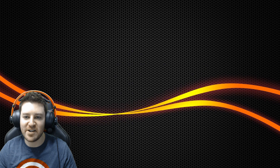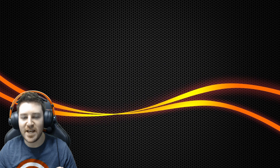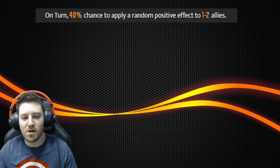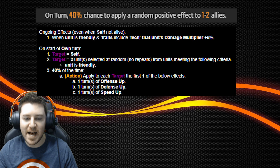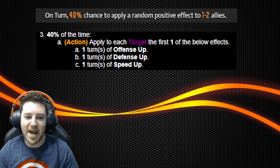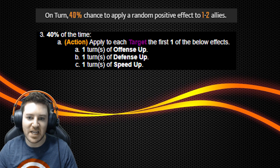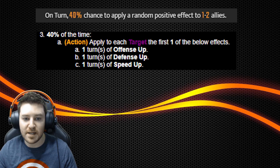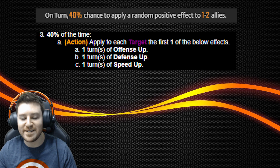Now we'll take a look at five abilities that are actually better than they seem. Starting with Rocket Raccoon's passive, Expert Tinker. The part of this ability that's incorrect is the line that says on turn, 40% chance to apply a random positive effect to two random allies. Whenever you see random positive effect or random negative effect in a character kit, they're actually only ever referencing three buffs or debuffs: speed up or slow, offense up or down, and defense up or down. Rocket's passive actually lists all three of those effects, but the code applies only the first one listed, which is Offense Up. This means Rocket will only ever apply Offense Up to himself and an ally with his passive. However, concerning how much damage Rocket already does, I see this as an absolute win.